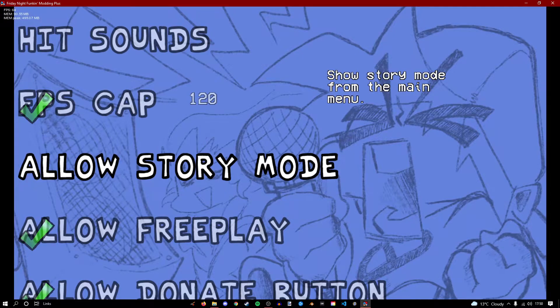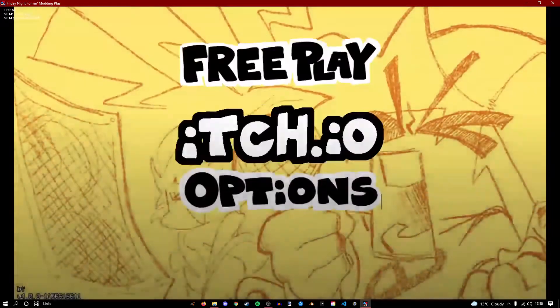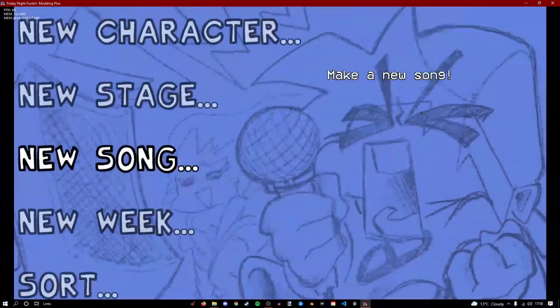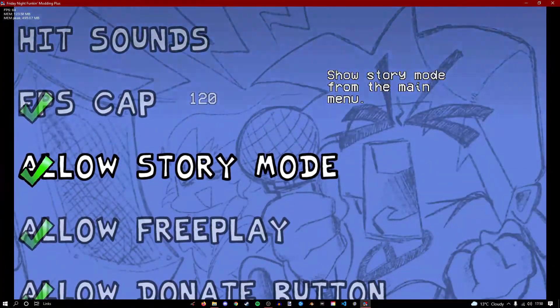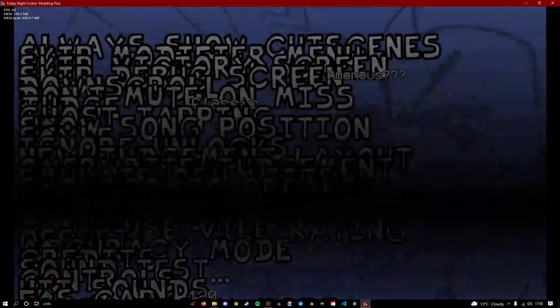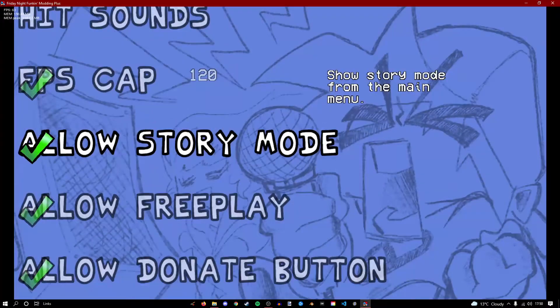Story mode — let me demonstrate this. If I disable this, we can only do free play and options. Whereas if I go to options and turn it back on, we can play story mode again. It basically changes whether you can play this type of mode or not.